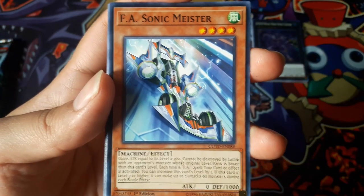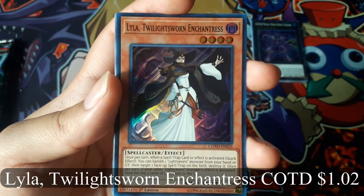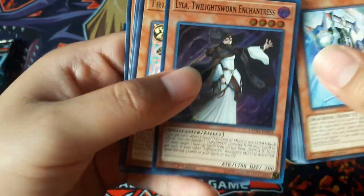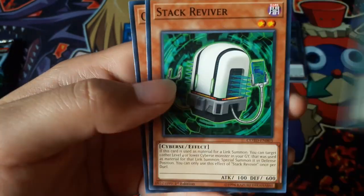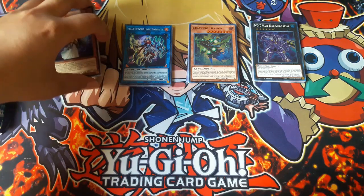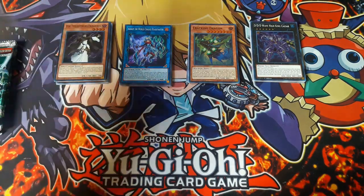F.A. Sonic Maester. Lila Twilight Sworn Enchantress for a Super Rare and Trickstar Lilybell for a Rare.